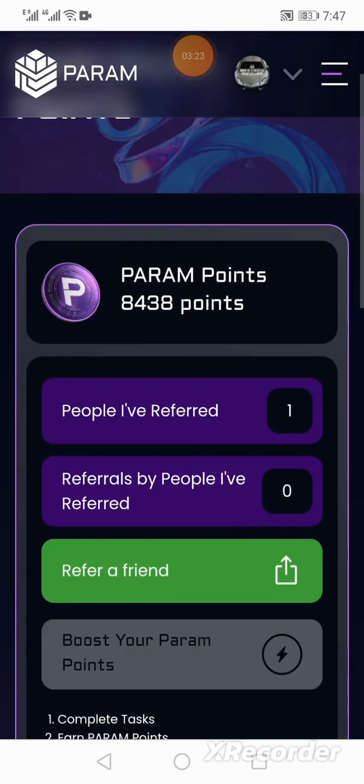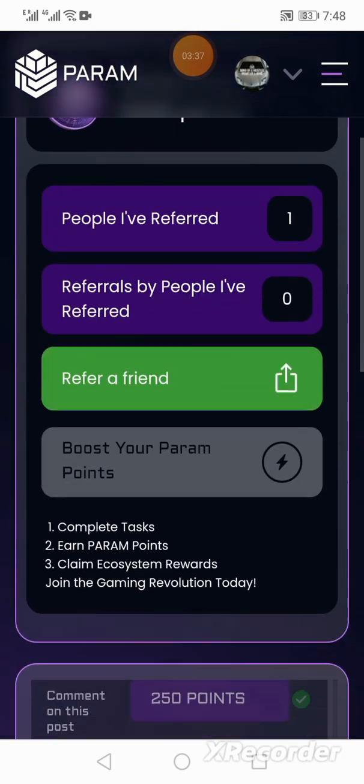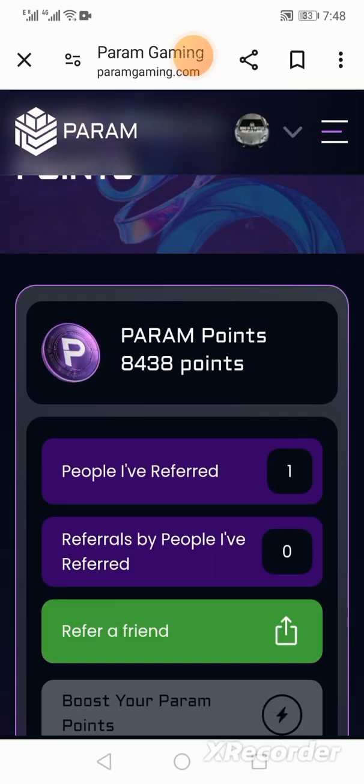Feel free to contact me on WhatsApp — the number will be in the description below. Otherwise, go to paramdgaming.com and sign up with or without my referral link — completely up to you. But that's it from your boy Crypt Bricks.